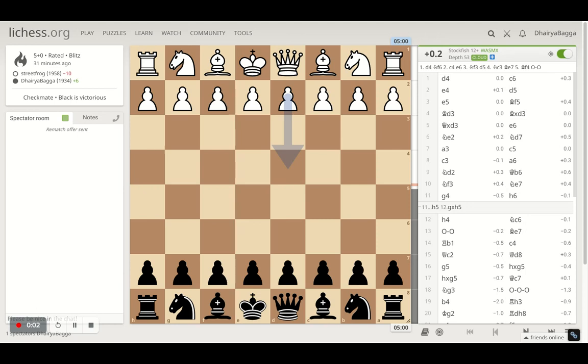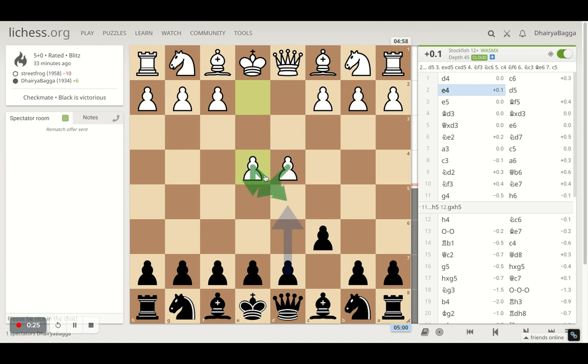Hey chess lovers, welcome back to the Chess Yard. This is Dhere Bagga and today I'll be showing you one of the interesting chess games I played today. I was playing as black and played the Caro-Kann defense. My opponent started with d4, I played c6, and the opponent goes for the big center as expected. After e4, I respond with d5. The opponent can take — the exchange variation — advance the pawn — the advanced variation — or develop the knight to c3.